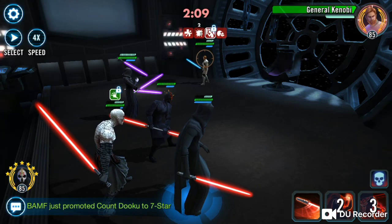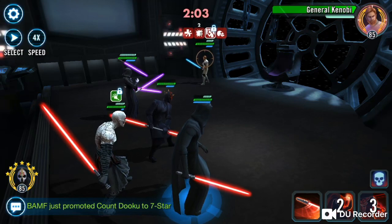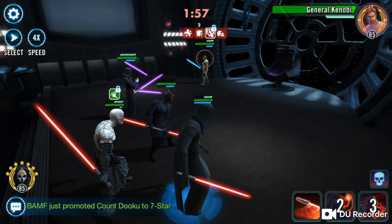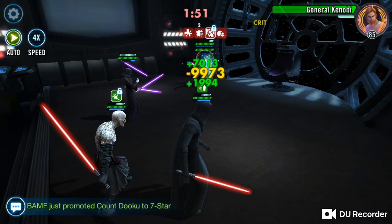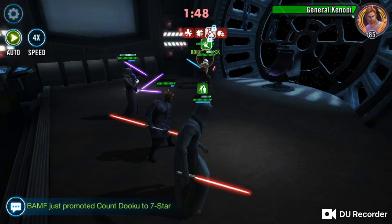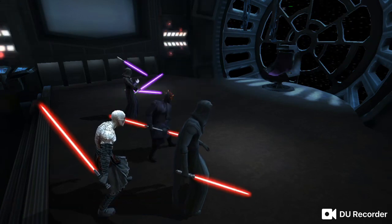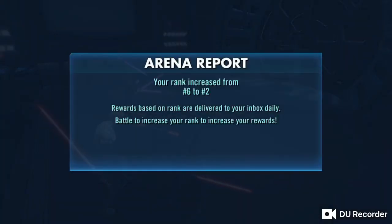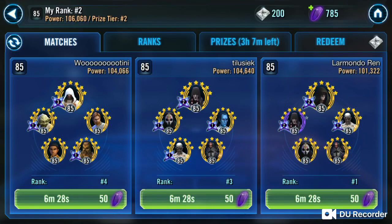For me the trick is, at least in this battle, just leave the isolate on Kenobi, so I don't have to worry about his taunt coming up. Then when Annihilate comes up, you can just pick whoever you want. For me, Darth Maul is the way to go.